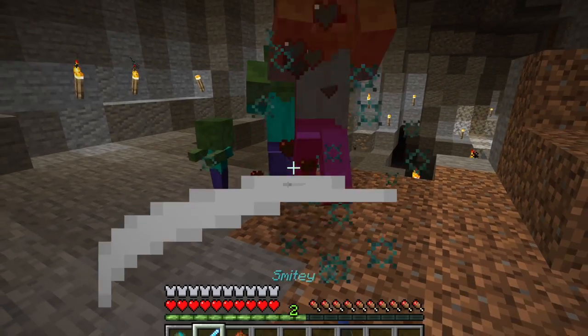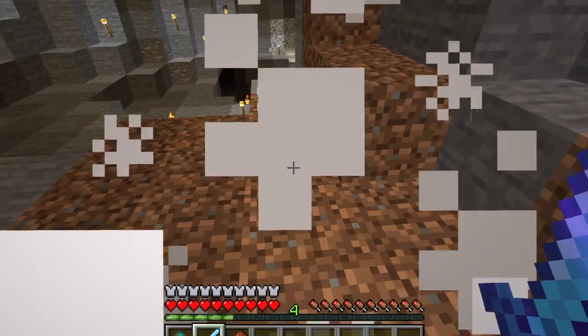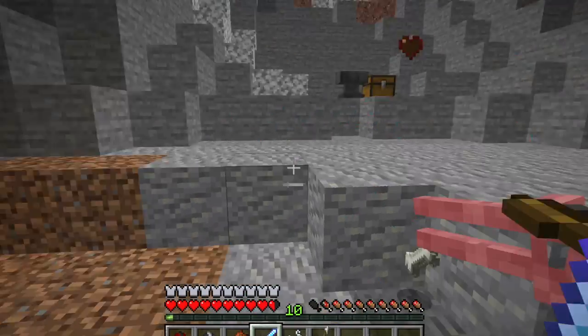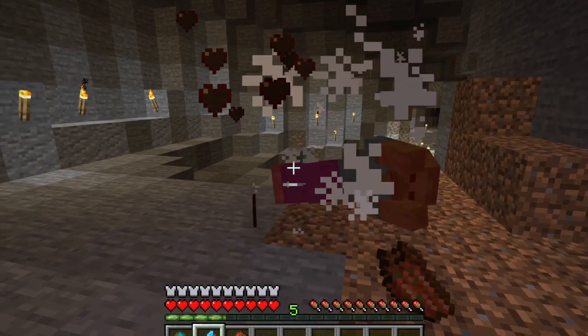This meant that the smite enchantment was not worth putting on a sword, as it took as many hits to kill an undead mob with a smite enchanted sword as with an unenchanted sword. It made sense to have a diamond axe enchanted with smite, as you could kill them with one shot.